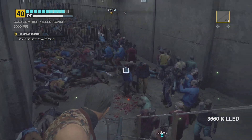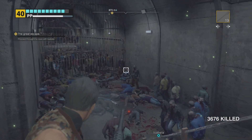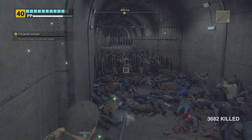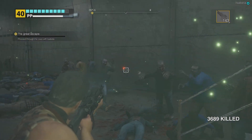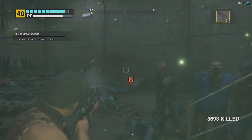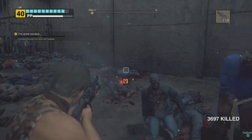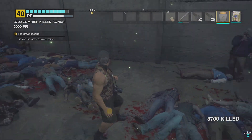First things, you don't necessarily have to mow down all these zombies. If you don't have the weaponry, don't worry about it. Isabella is wearing a pheromone that will repel the zombies, so you can hold her hand and that will stop the zombies from attacking you. I was just wasting ammo here and clearing out some zombies so I can show you where you need to go, because it's quite difficult to see with all these zombies down here.